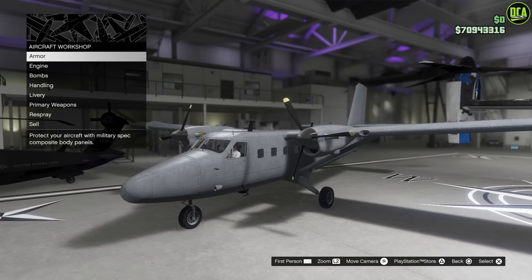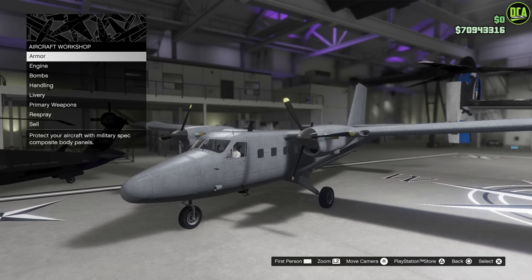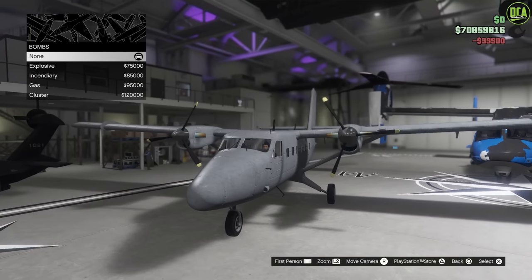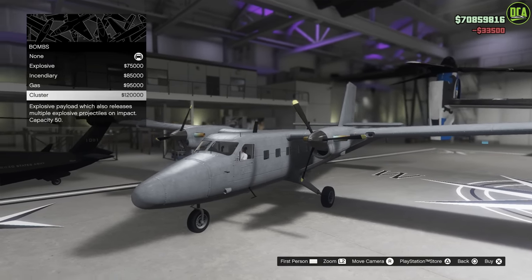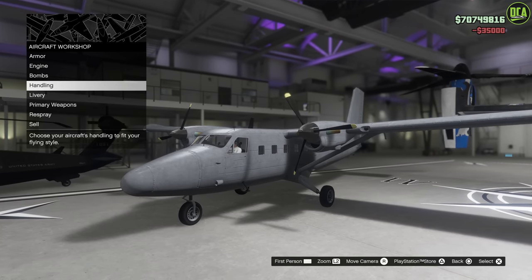This plane is primarily based on the DHC-6 Twin Otter, so again, pretty cool plane. Armor, engine, bombs — okay, we'll do the Explosive there. Handling — we'll do Race.